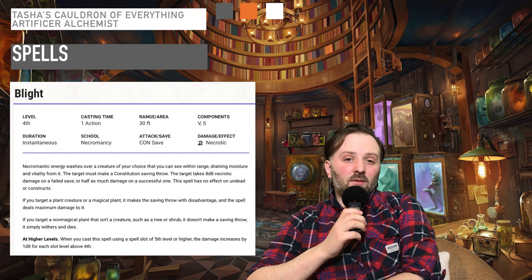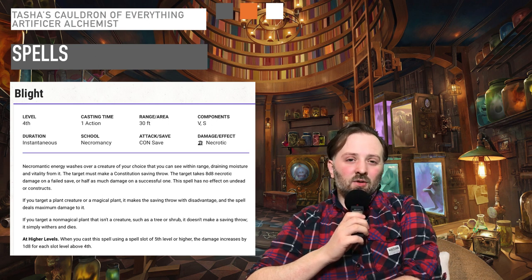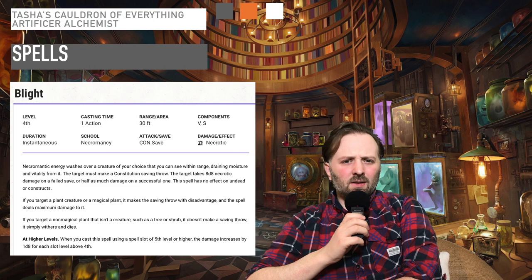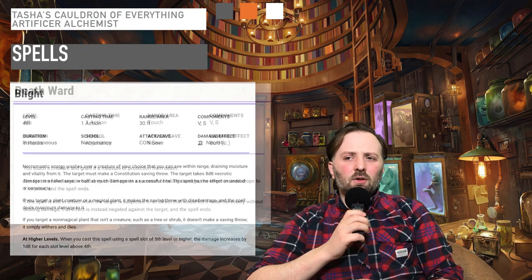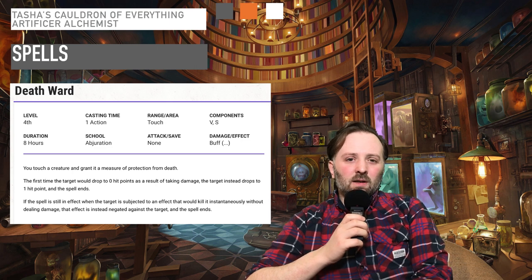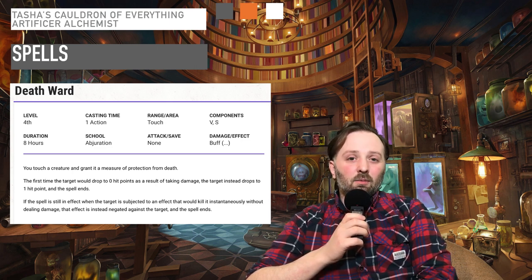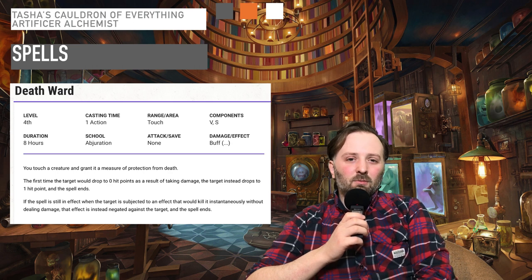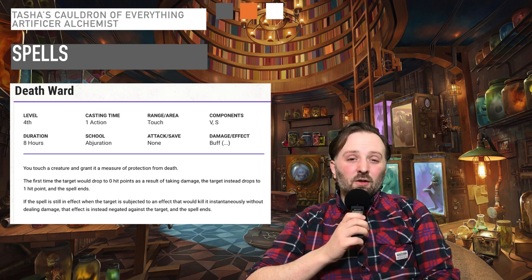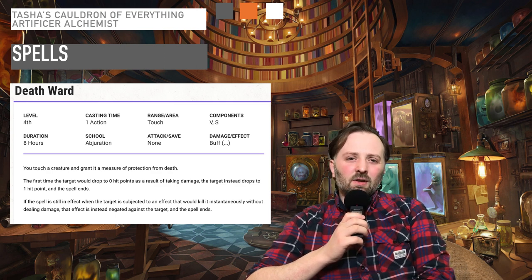At level 13, you get Blight and Death Ward. Blight is a great way to deal damage, but Death Ward is a fantastic way to stop your allies from dying. It's a really powerful spell and it helps reinforce your healer archetype with the Alchemist. But don't forget that the Alchemist is good in combat as well, so you have the best of both worlds. It really is a two-sided character.